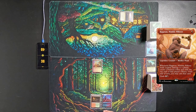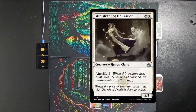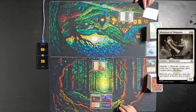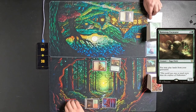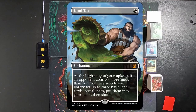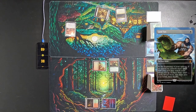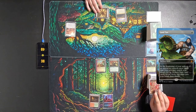I take two. I then swing Ragavan at him, exiling a Ministrant of Abrogation, creating a Treasure. I then tap three, sacrificing the Treasure, play a Ramonap Excavator, and pass to Tyler. Tyler plays his Plains and then taps and plays a Lantex, passing to me.